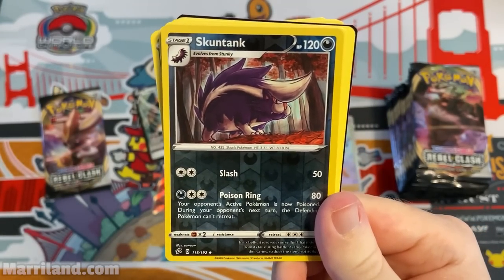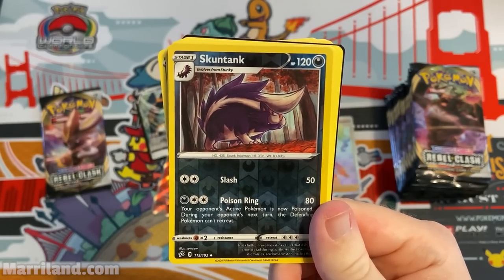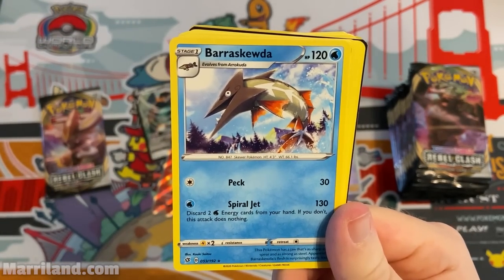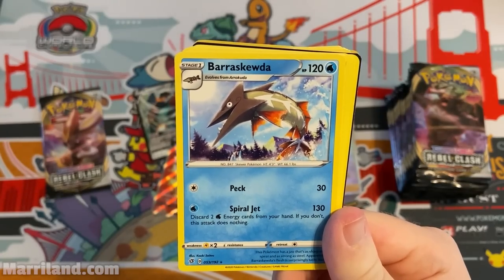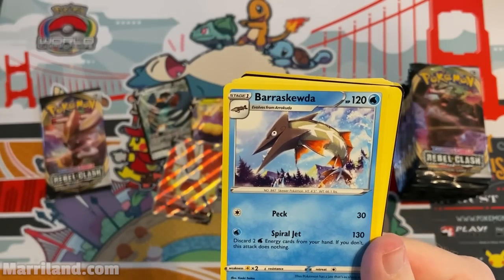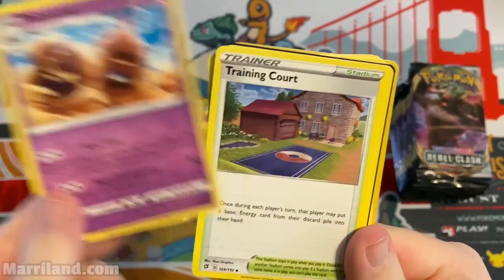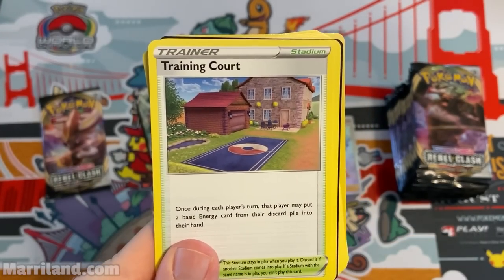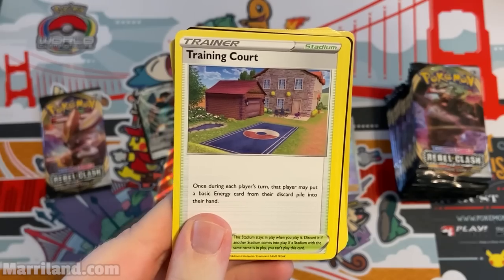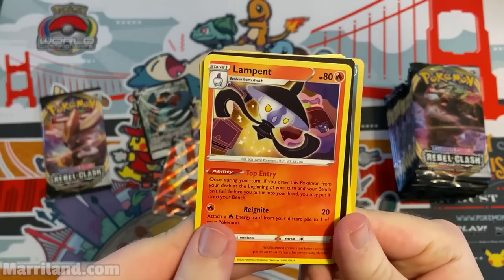Pack — Arrokuda: Peck for 30, Spiral Jet for 130 but you discard two water energy from your hand or the attack does nothing. Training Court stadium — once per turn a player may put a basic energy card from their discard pile into their hand. That works really well with Arrokuda — you get back those discarded energy cards and keep hitting for 130.